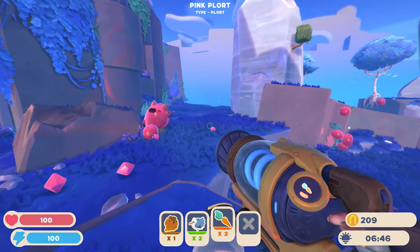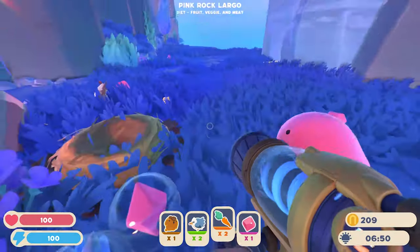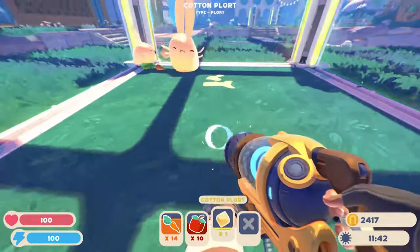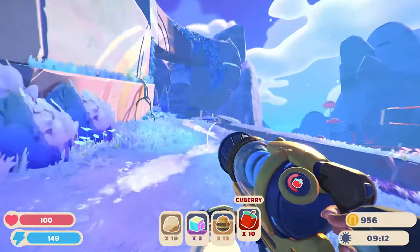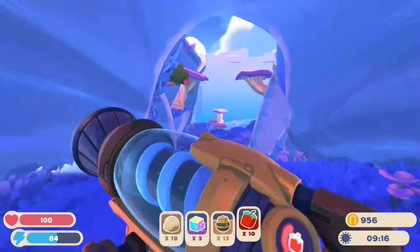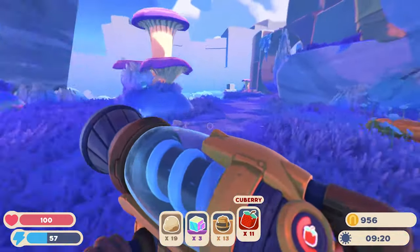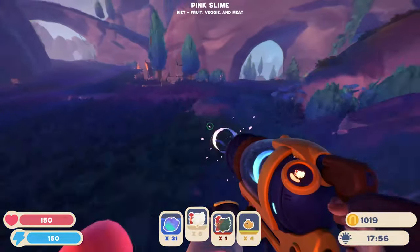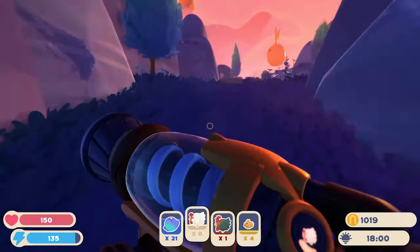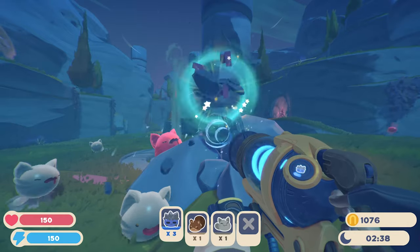Monomi Park has promised this is just the beginning for Slime Rancher 2, as you'd expect from its early access release. In a Slime Rancher 2 FAQ, the team explains that multiple free updates will arrive before the game leaves early access, covering new areas, slimes, resources, and gadgets, but also intriguingly, expanding the potential of Slime Rancher's established gameplay by adding new features not seen yet in Slime Rancher. That bodes well for Slime Rancher 2's future, especially as it builds on this colorful, rich, and dense starting point. Bring on the slimes!